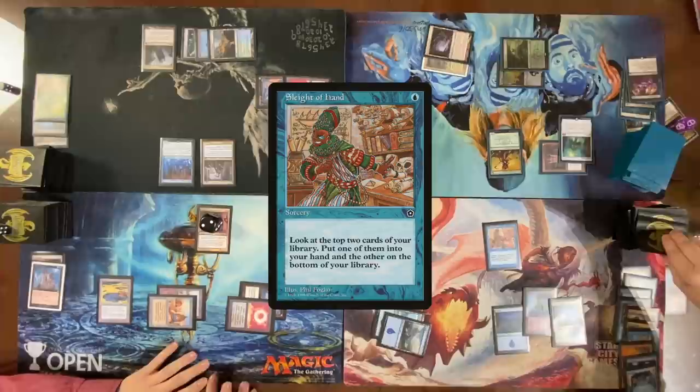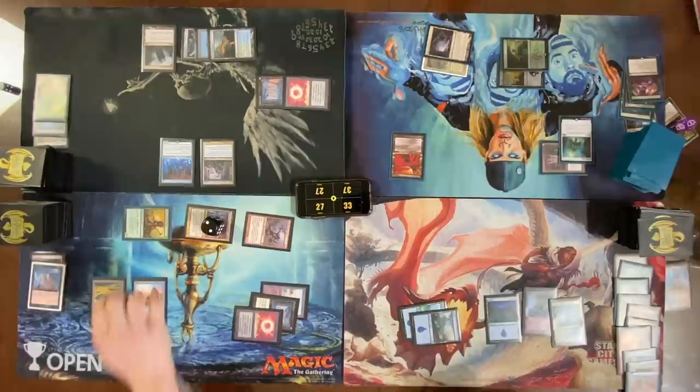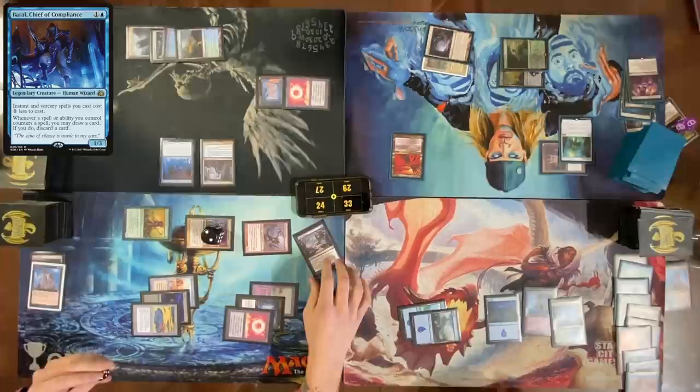Oh, two damage — I take damage. Draw a card. Cast Zealous Conscripts, take your elf. Go to combat — attack Nate for four damage. Draw three cards off of Edric. Got the land I needed. Cast Toxic Deluge, X is two — pay two more life. Cast Delay targeting Toxic Deluge. I get a Baral trigger from Delay — three counters.